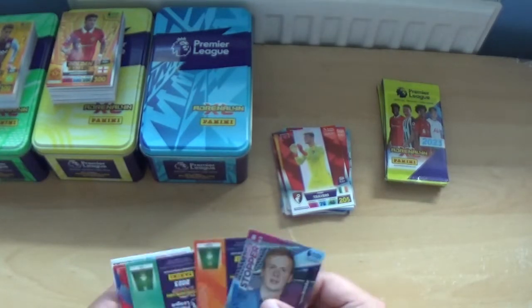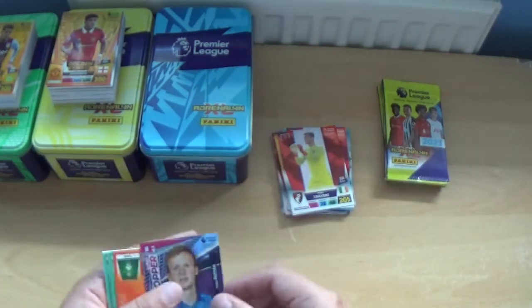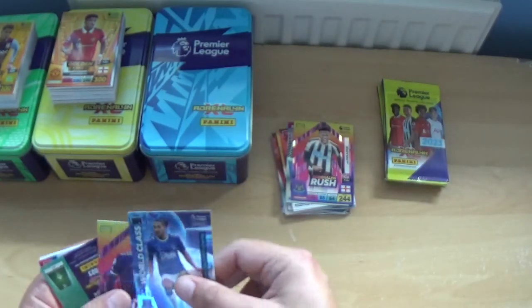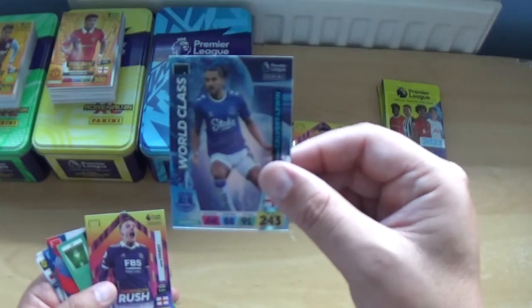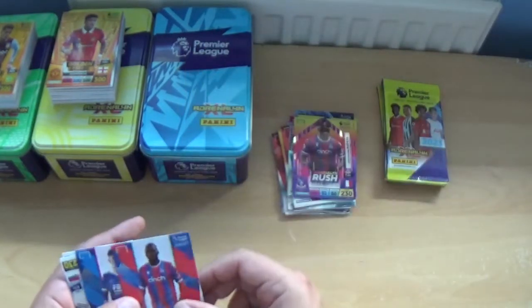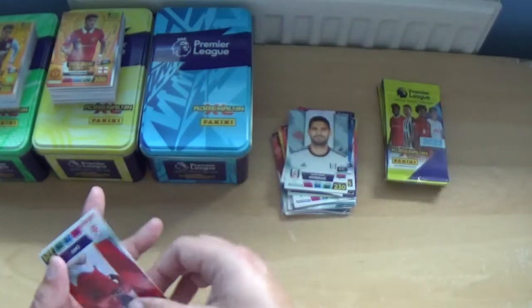Next up, looks like we've got three inserts — four even. I think we've got an eight card pack here. Super Stopper Marek Rodak, Adrenaline Rush Joe Willock. Wow — in fact we've got nine in this packet with five inserts. World class Dominic Calvert-Lewin, Adrenaline Rush Jamie Vardy and Adrenaline Rush Jean-Philippe Mateta. With the base: Christian Benteke, Luke Thomas, Alexander Mitrovic and Cafu. A nine player pack!